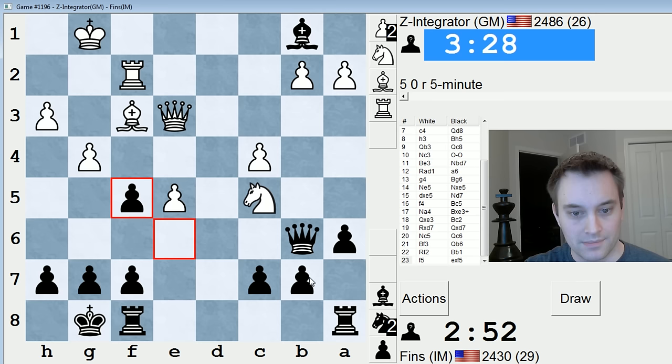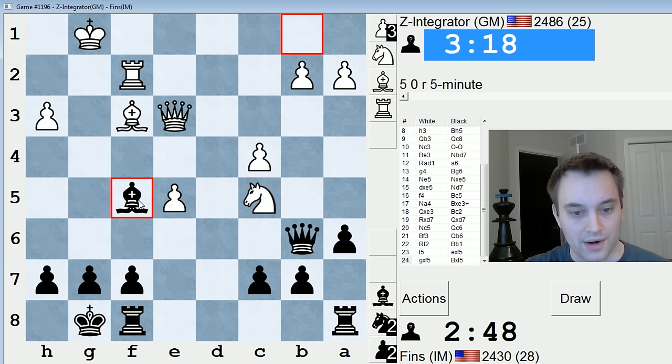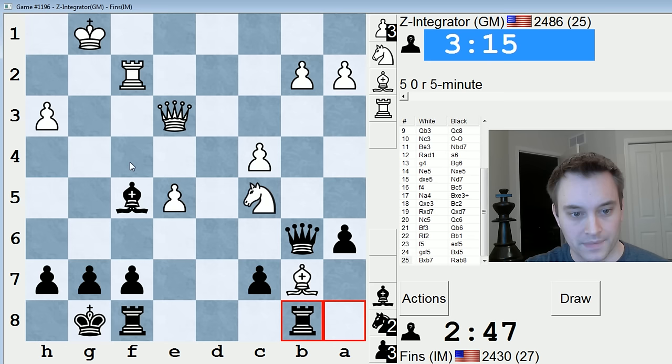Just take that guy. So if he takes back, I take with my bishop. Bishop takes b7. I could even play Rb8 then, because if Rxf5, I have Rxb7 and he's still pinned. So I am not going to be fooled by you, Zintegrator. If Rxf5, I take here, and like I said, he's still pinned. This knight cannot move for fear of losing his queen.